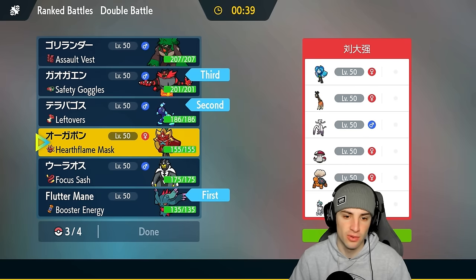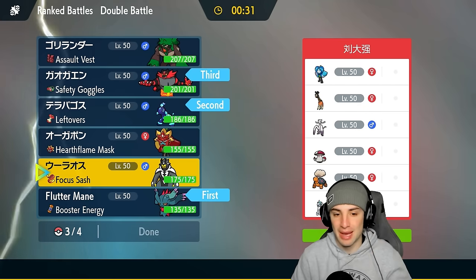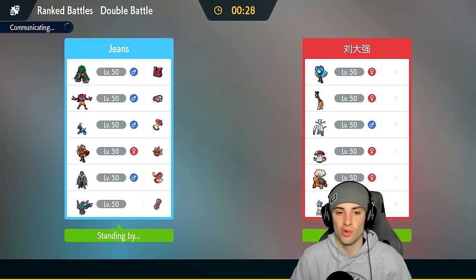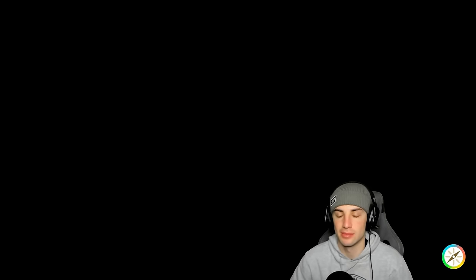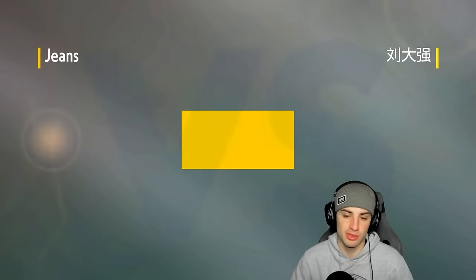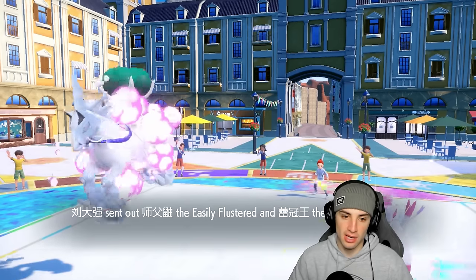I want to go Urshifu but if they set sun it negates a lot of our damage, so I'm going Ogrepon. I like this lead — I'll Taunt the trick room user right off the rip. I expect them to lead Maushold and Frigiraf to fake out and get off trick room. I'll protect Terapagos turn one, go for Taunt, then start setting up Calm Minds from there.